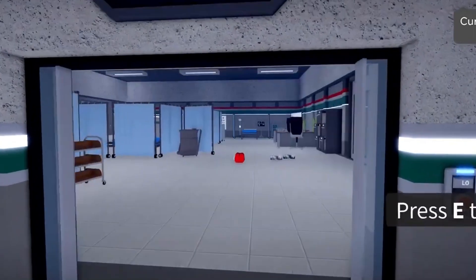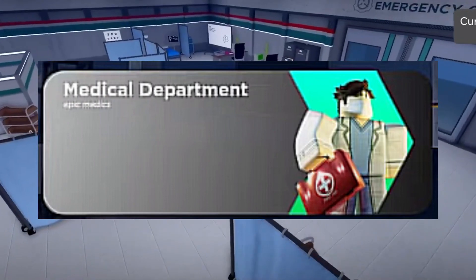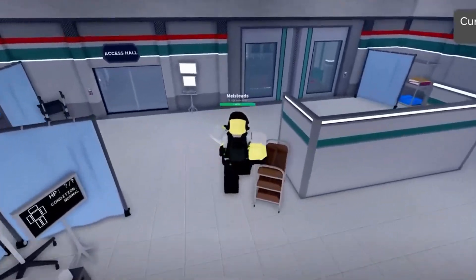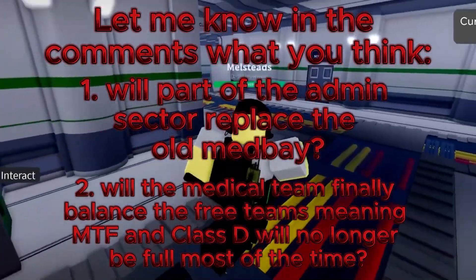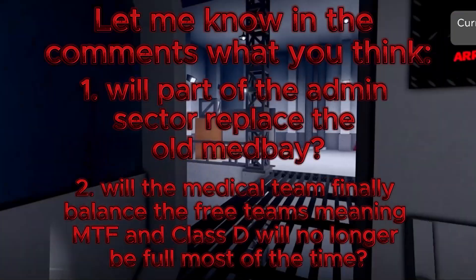One of the tram stops leads you to the revamped Medbay, where the new free medical team will spawn. It also has a new location in Con One, so you no longer have to go to Entrance. Let me know in the comments what you think — will part of the admin sector replace the old Medbay?